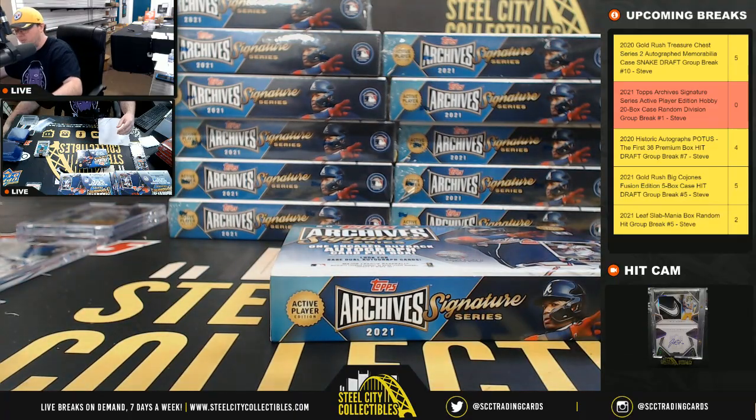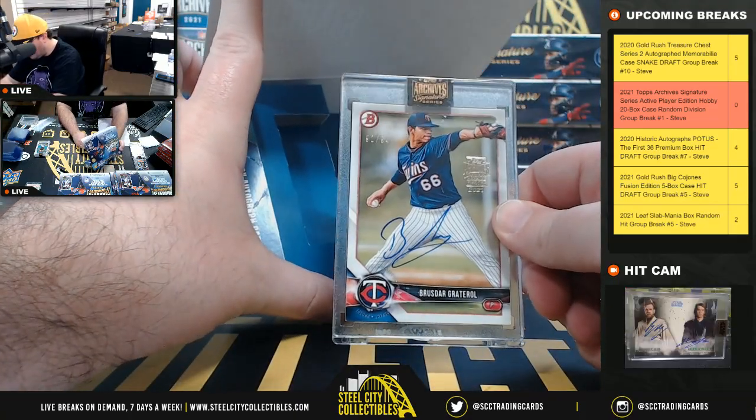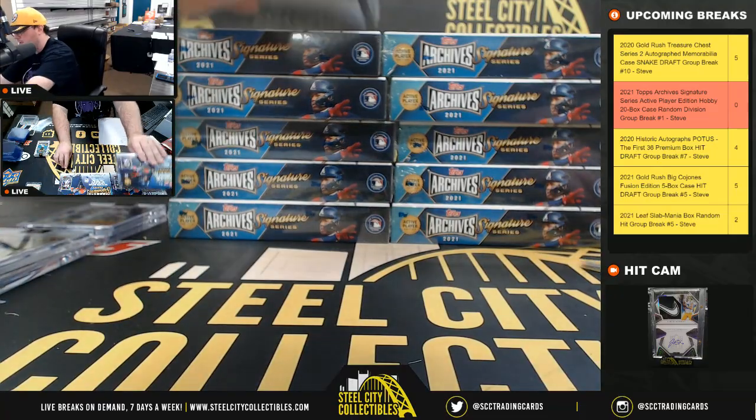Box number nine — Jorge Polanco for the Minnesota Twins, number 92 of 94, American Central goes to Brent.